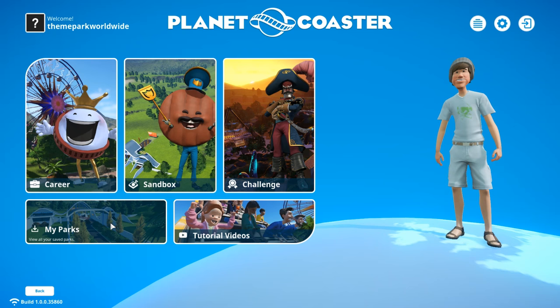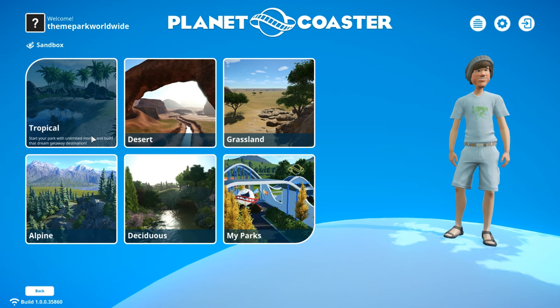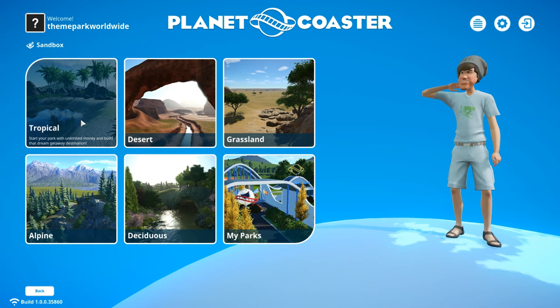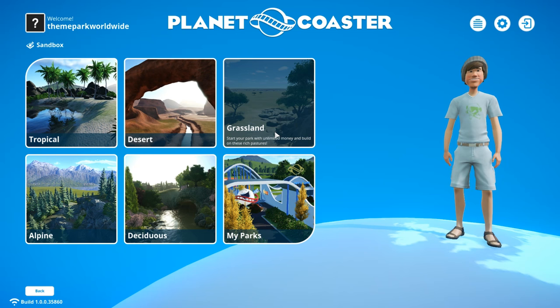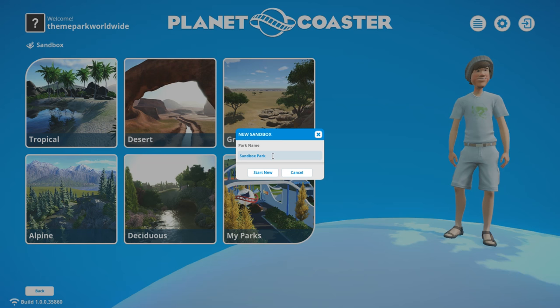You've also got My Parks, where all your saved games are stored, plus tutorial videos. Five options on the main screen. We're going to play a sandbox park, so I click on sandbox — that opens up six more options. You'll notice five different landscapes: tropical, desert, grassland, alpine and deciduous. For the park we're going to build, we're going to go with grassland. It's going to be very realistic, very fantasy, very fairytale-style — with areas like an Arabian area, a pirates area, and so forth.